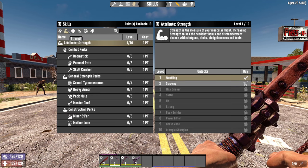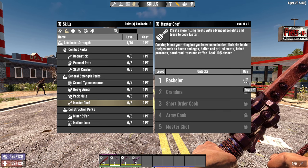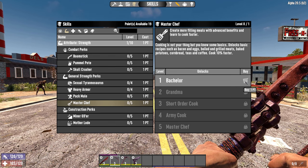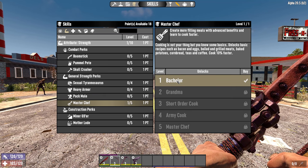Then we're going to switch over to strength — master chef. If you find a lot of good schematics really early on you can probably skip this, but it does allow you to make bacon and eggs, boiled meats, baked potatoes, teas, and coffee. Those can really save you because otherwise we have problems getting health back. We want good food that also gives us health, and good drinks are always helpful.